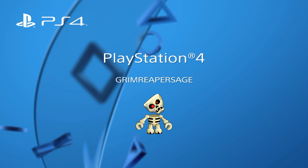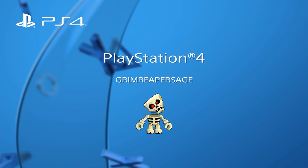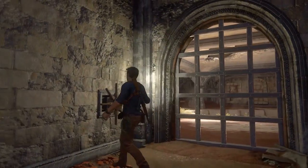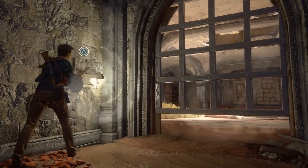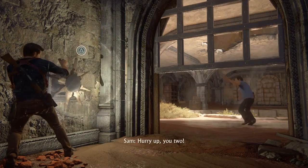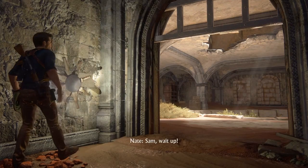Hey guys, this is Grim Reaper Sage here showing you another collectible on Uncharted 4. This one is on Chapter 10. As you go up the stairs, go into a building that's on the left and break in through the door. At some point through the level, you get to a bit where you have to help Sam through a gate and then he runs off.